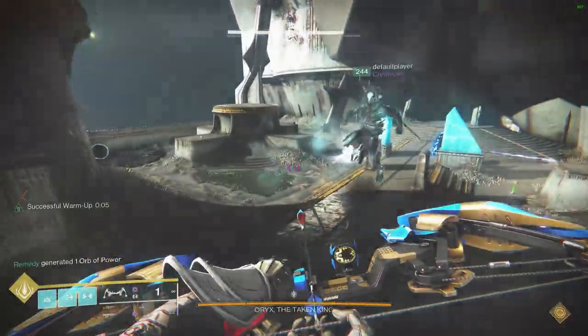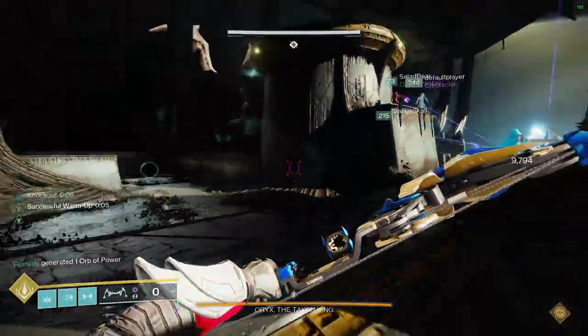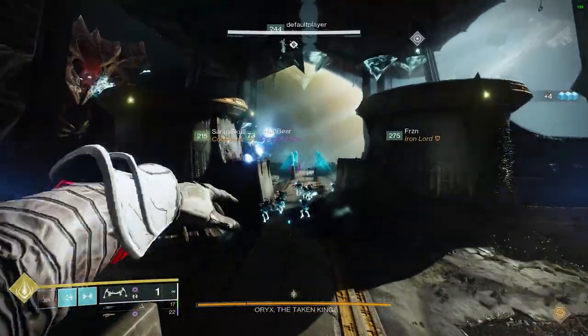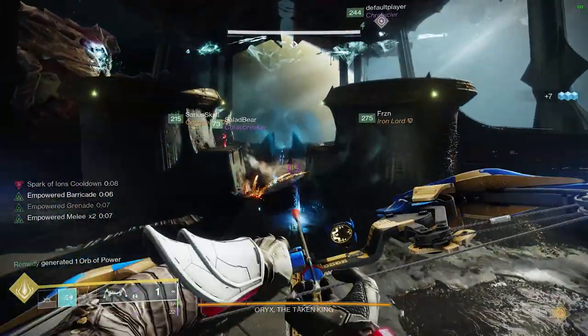We split up the team so that there are three people in the front and three people in the back — two people on the plates and one floater — and they all just kill anything. So when the second phase starts, you just swap sides and kill anything again. This makes everything die a lot faster, and you don't need to worry about who's killed what or which floater can cover who. It's really simple.